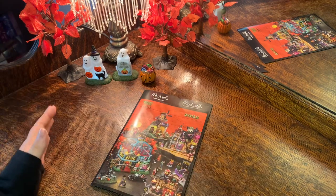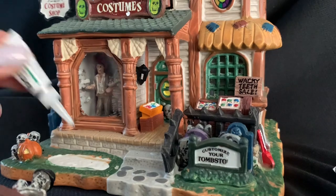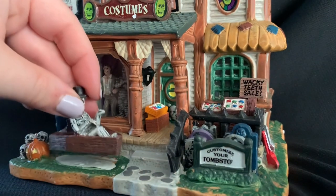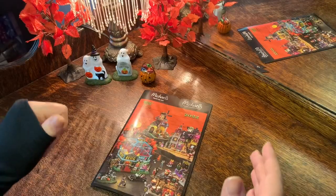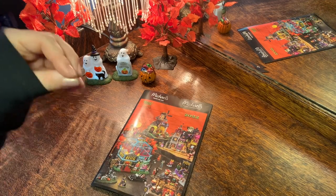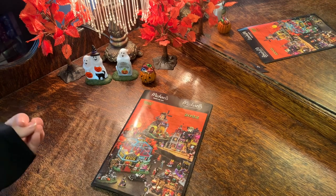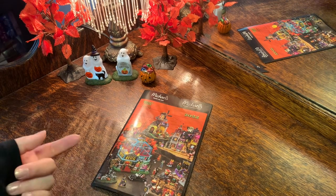Keeping the boxes makes storage and clean up a lot easier and keeps your buildings safe. As far as storage goes, one thing I want to mention is to keep some super glue nearby when you put out your village and when you put it away. These pieces are sturdy and very well made, but sometimes all it takes is your finger moving a certain way and a little piece or statue might pop off. Super glue is a very easy fix — I've seen this across lots of different kinds of buildings.